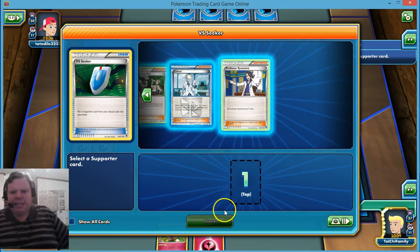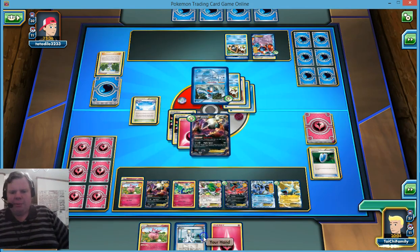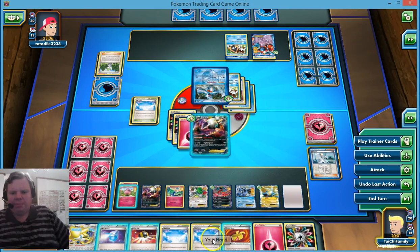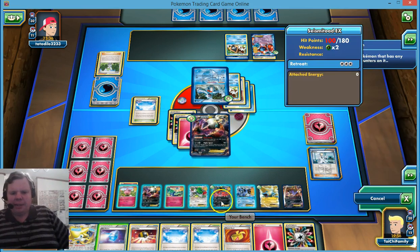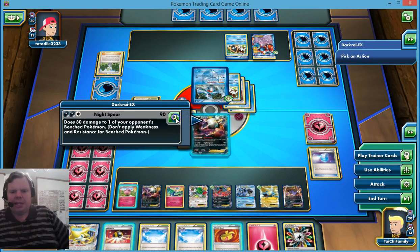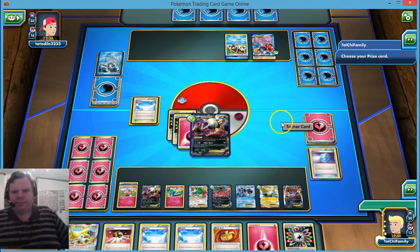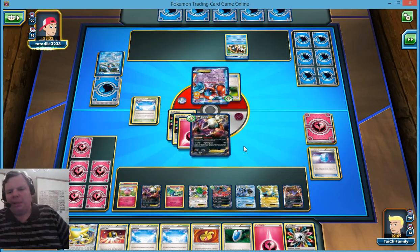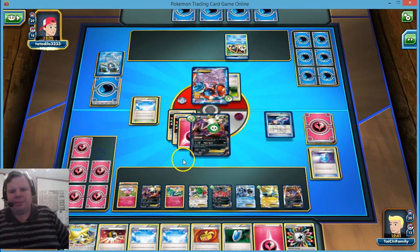We're going to VS Seeker here, go ahead and grab Colress, and Colress for a lot. We get Malamar — let's put Malamar down. I'm going to play the Max Potion on Seismitoad, and then Night Spear here, knocking him out and continuing to put damage on the Deoxys. So we got rid of him and we can now play that other Rainbow Energy down.